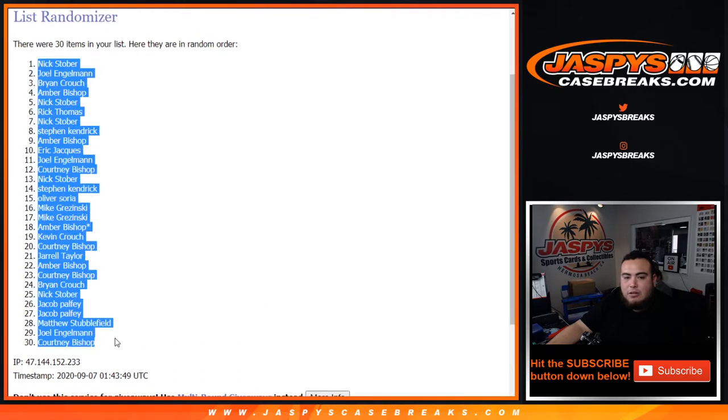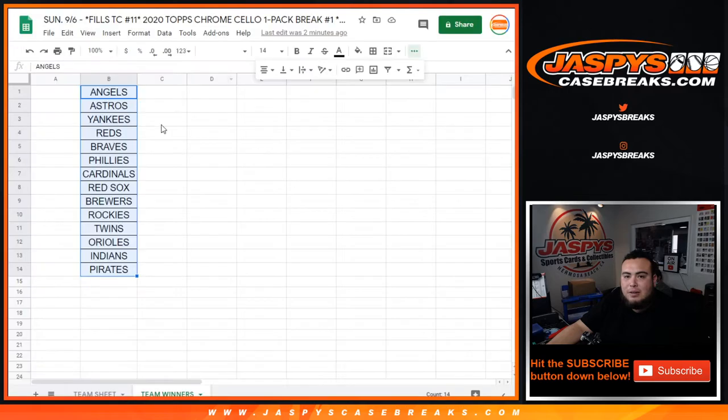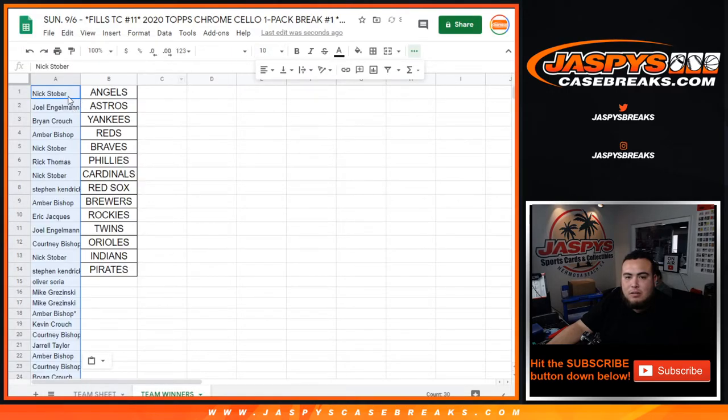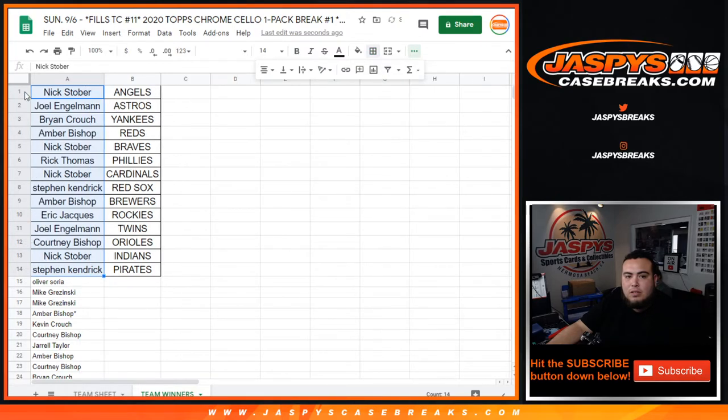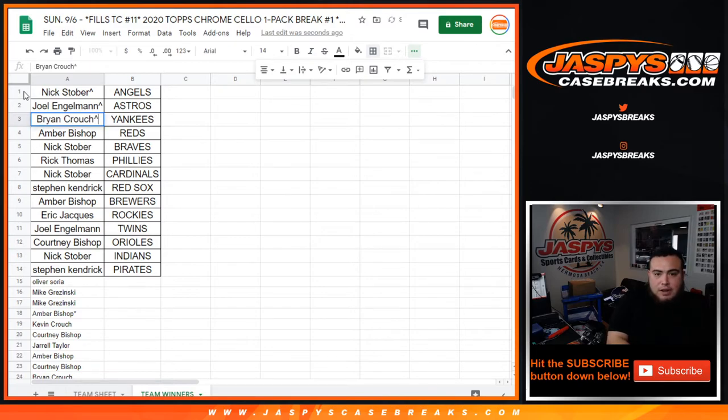Nick down to Courtney - let's see who makes the top 14. Nick, you have the Angels, congratulations. Joel with the Astros. Brian, you have the Yankees. Amber with the Reds. Nick with the Braves. Rick Thomas - the Phillies. Nick with the Cardinals. Steven K with the Red Sox. Amber with the Brewers. Eric with the Rockies. Joel with the Twins. Courtney with the Orioles. Nick with the Indians. Steven K with the Pirates.